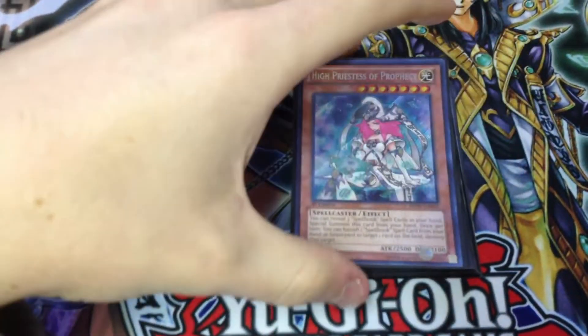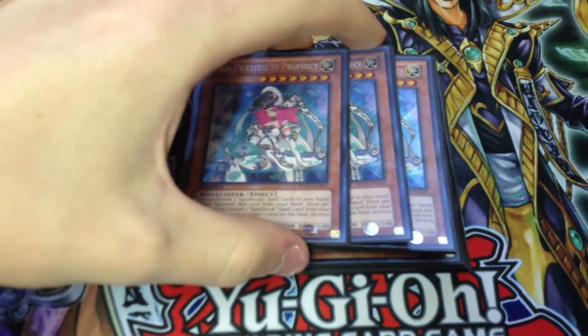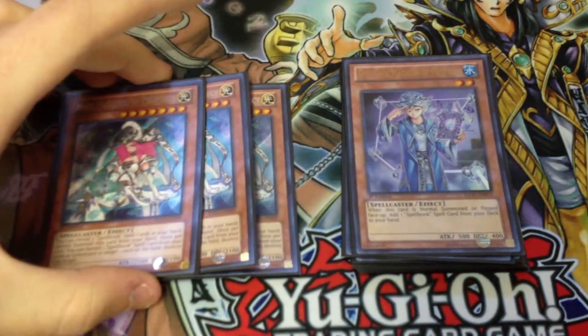I've got three High Priestess of Prophecy — it's the DEX boss monster, a very, very good card. It's basically Dark Arm Dragon for Spellbooks.